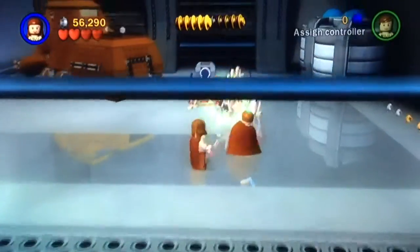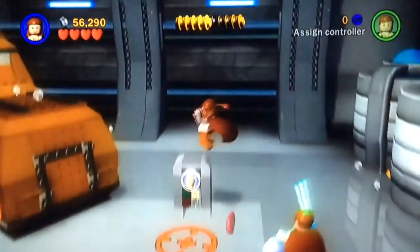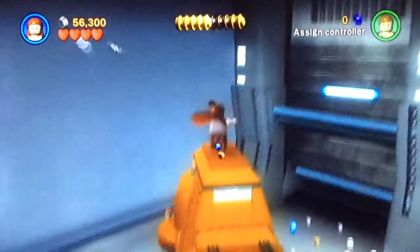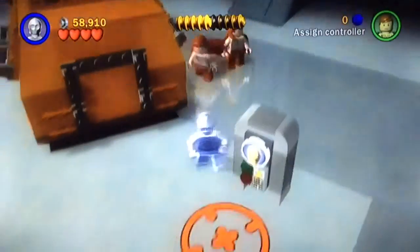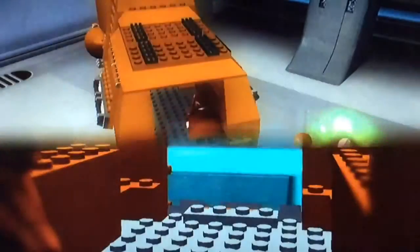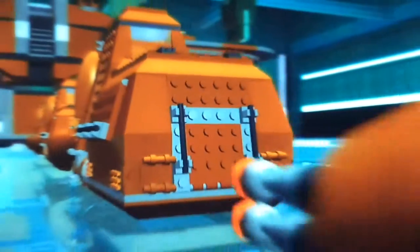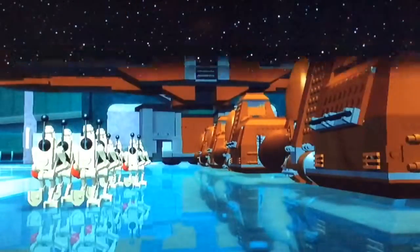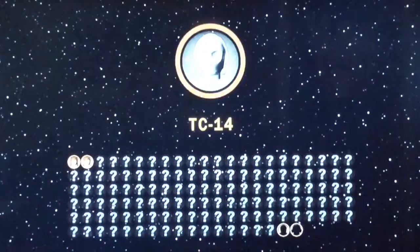So we can get the droid through. Now I just need TC-14 to open this for us. And there's the end of Chapter 1 — Negotiations. If we were speedrunning this it would only take about two minutes. Well, not two — probably closer to three or four. My point is we spend our time, but that's okay. So we got a couple of minikits and True Jedi.